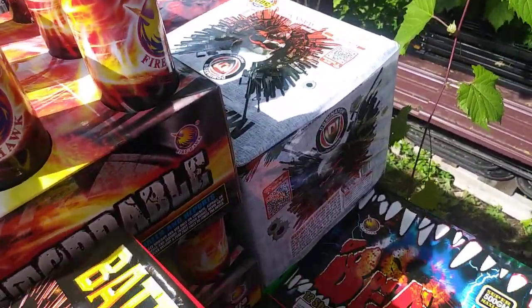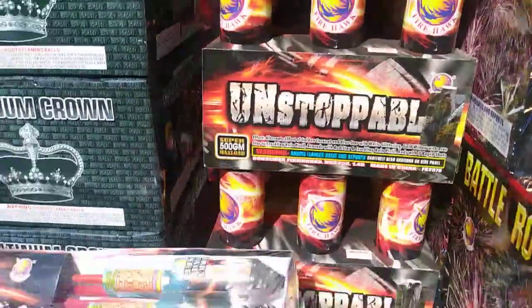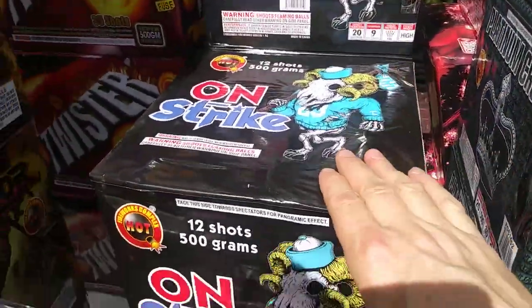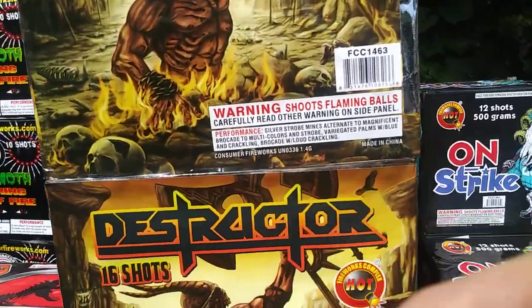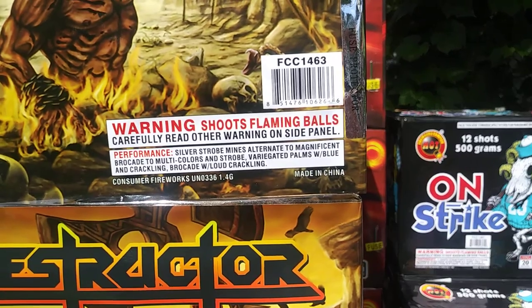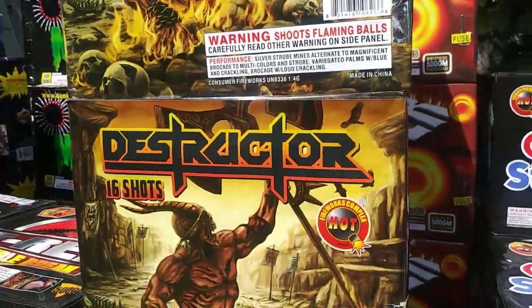Back there I got two Marksmen and a Watermelon Moonshine. Unstoppable, Platinum Crown, Silky Sweet, On Strike, Twister, Destructor — this thing's beautiful. Silver strobe mines alternate to magnificent brocade, multi colors and strobe, variegated palms with blue and crackling brocade. Loud crackling, pretty nice.